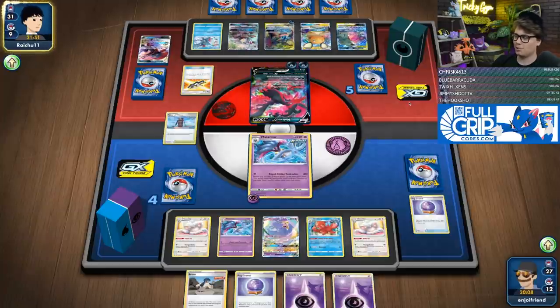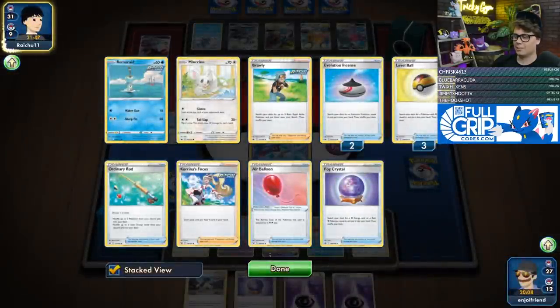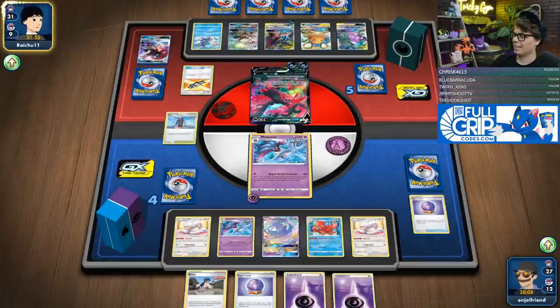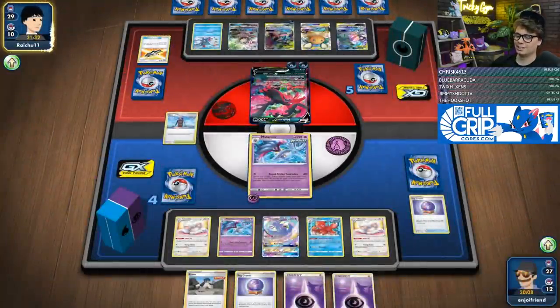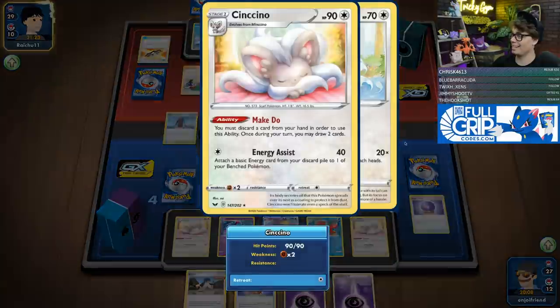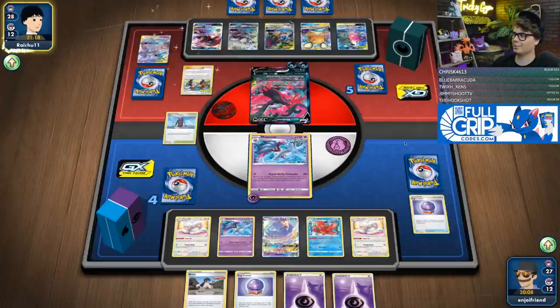They're feeling real bad now — we've got the whole gang, double Cinccino! With Bruno, Oricorio draws 10, plus double Cinccino draws 14. We've got an absurd ability to find our Rapid Strike cards. I really like the Level Balls in the deck — they make it a lot more consistent. Having played a lot of the Inteleon version, I can confirm that the Cinccino version is superior.